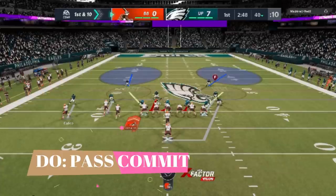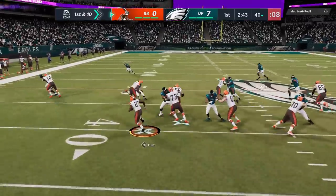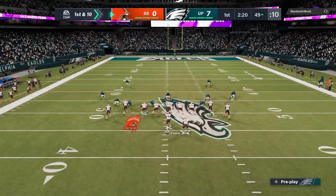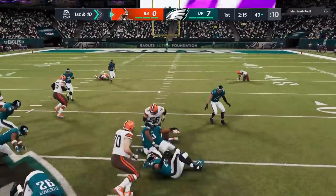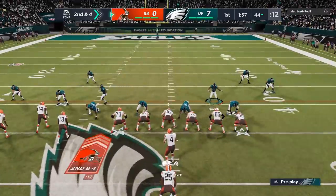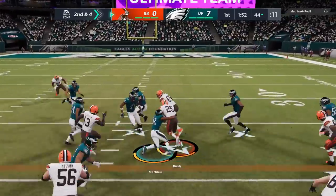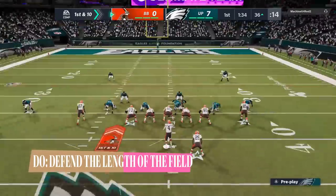Whether it's my defensive setups or literally pass committing — I'm not too concerned if my opponent walks down the field with run plays, as long as I keep them out of the end zone. I know I'm going to score touchdowns, so I have to keep my opponent to field goals. Don't run commit, especially blitzing — don't blitz run plays. Blitzing on a run play is a good way to get housed because there's no real safety help. You always want to play the length of the field.